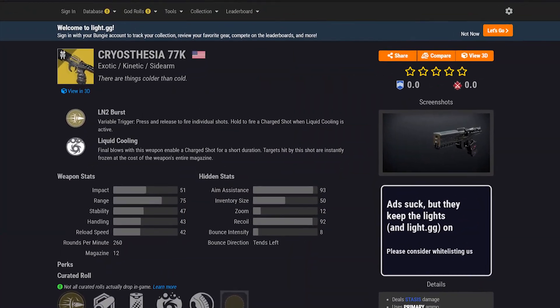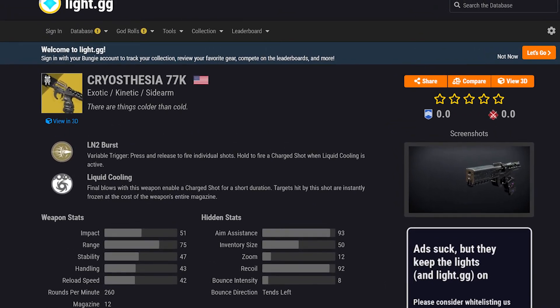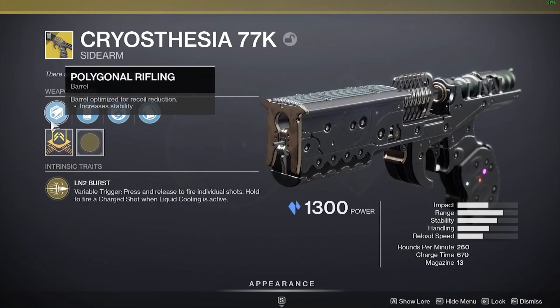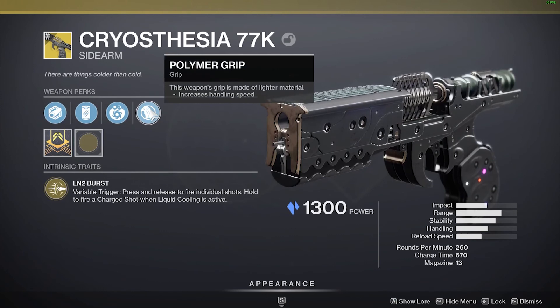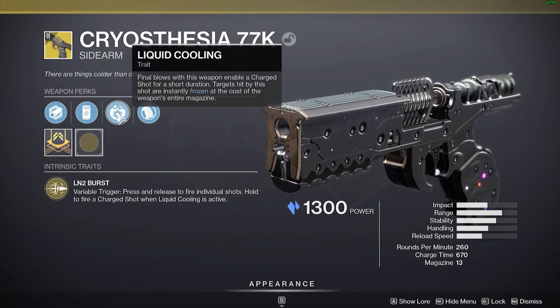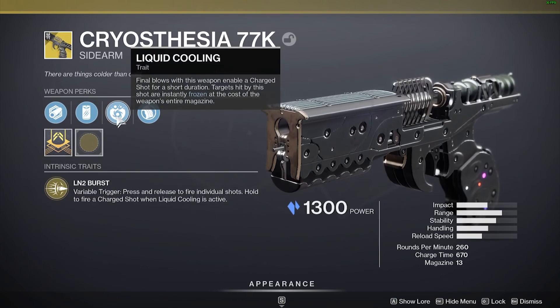Cryothesia 77k is a 260 RPM sidearm that, unlike Deadman's Tail and Hawkmoon, does not come with random rolls. Also, as of right now, the Cryothesia joins Salvation's Grip as the only weapon in the game to deal Stasis damage. It comes with Polygonal Rifling and Particle Repeater, giving us a total of 47 stability, Polymer Grip for better handling, and Liquid Cooling — its freezing ability — where a charged shot instantly freezes targets at the cost of the weapon's entire magazine. To achieve a charged shot, you must engage the exotic's intrinsic trait by holding the trigger, much like the Devil's Ruin.